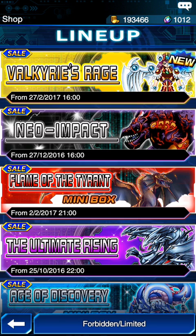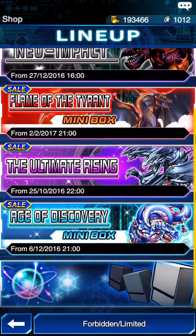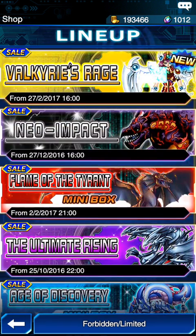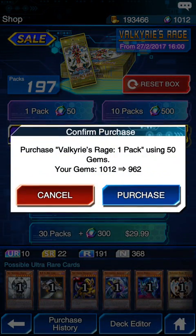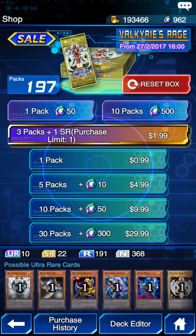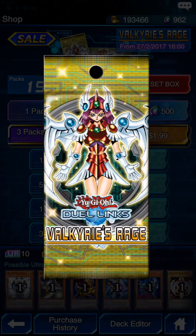Alright, it's time to open up some packages. I've opened up most of these so I'm going to go to Valkyrie's Rage - this is the new pack added in this update. They also give you a thousand gems if you haven't been playing Yu-Gi-Oh! Duel Links, they give us a thousand gems so we can purchase cards.